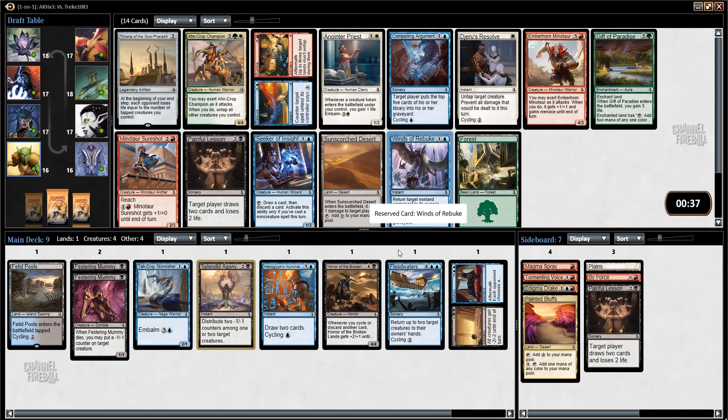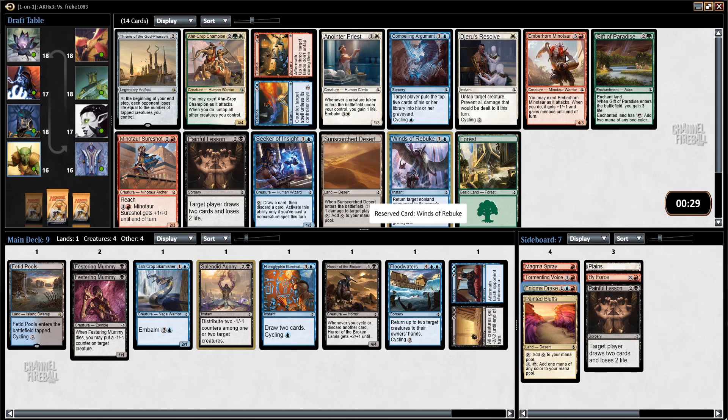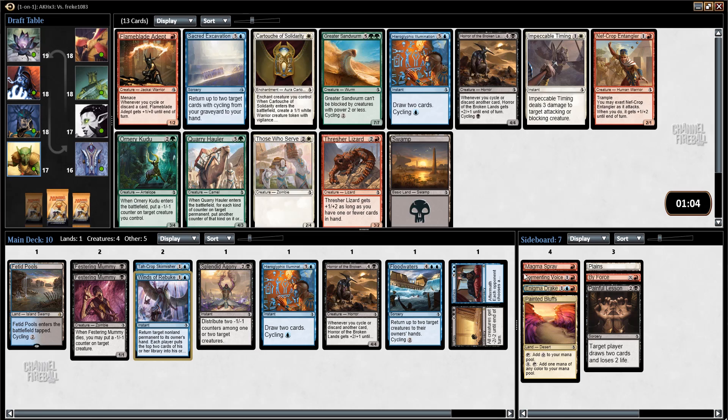Any consideration to trying to build black-red? I guess that's not that big a consideration because one of my big draws to red is Enigma Drake, so I don't think I'm going to take Emberhorn Minotaur and build a black-red beatdown deck. I'll just stick with blue-black for as long as that's working for me. Horror of the Broken Lands — I like having as many of these as I can get my hands on. Maybe I can wheel Sacred Excavation; that would be nice, it would have to be pick 11, which is a bit ambitious, but virtually every card in the pack is playable so it could happen.